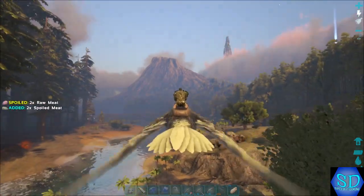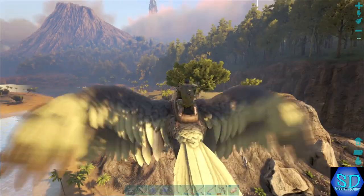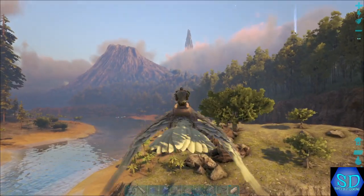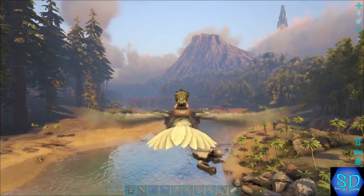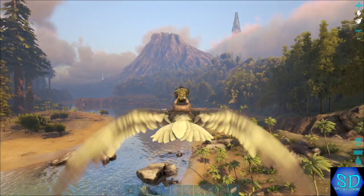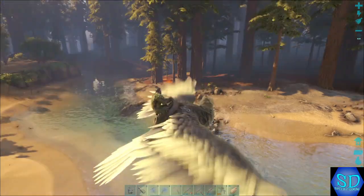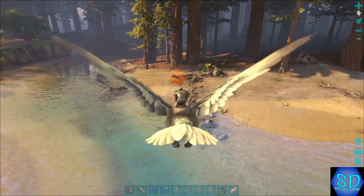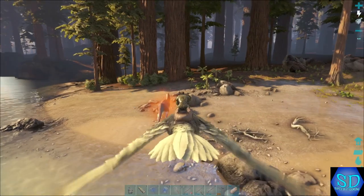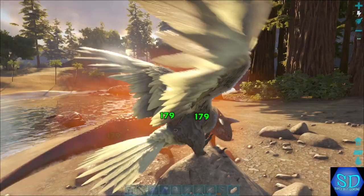The reason an otter would be really handy is that whenever you get your artifacts, you can only hold one, and creatures can't hold them. But the otter is the one creature in the game that can actually hold multiple artifacts. So if you want to farm artifacts, having an otter on your shoulder is really, really handy. There's an alpha Carno over there — ooh, a level 6. You know what, let's fight this thing. And then after fighting this, I might cut out and look off screen, and then come back after that.